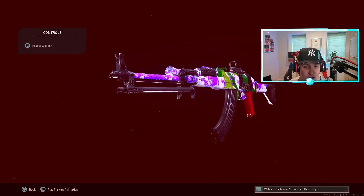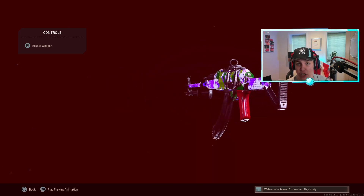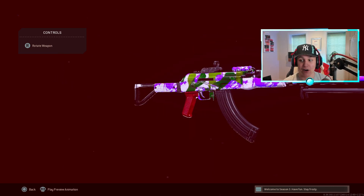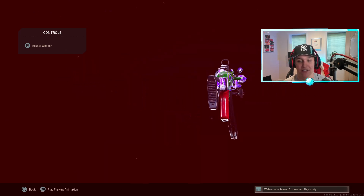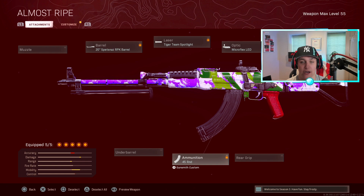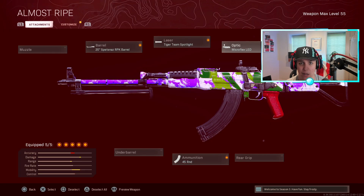For our fifth gun, which I personally think is the best in Warzone right now, we have the Cold War AK-47. This is technically an assault rifle, but if you've been keeping up with the pro scene, you'd know it's been used as an SMG rather than an AR — it's insanely good at close range. The build: 20-inch Spetsnaz RPK barrel, Tiger Team Spotlight, Micro Flex LED, KGB Skeletal Stock, and the 45 round mag. If you don't want to run the Micro Flex LED you can swap it for the regular suppressor or GRU Suppressor, and a lot of people were concerned I wasn't running a suppressor on this gun.